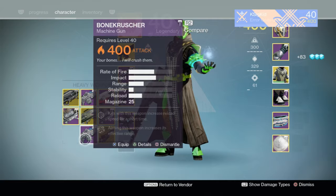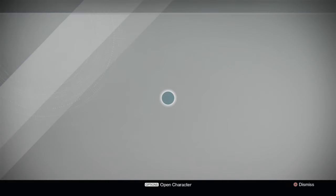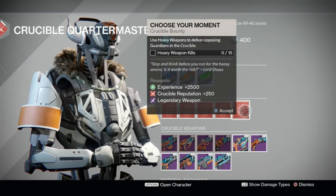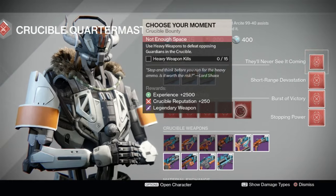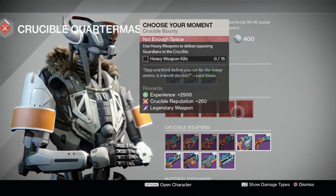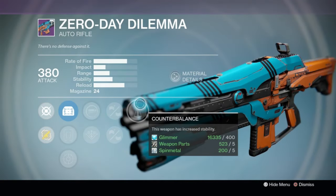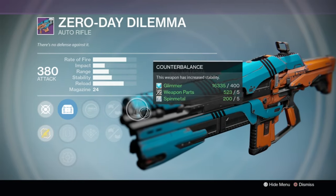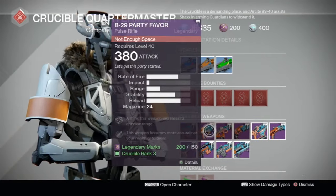We're going to visit the Crucible Quartermaster — remember he has brand new bounties. Wow, there are a lot of them! Remember you can get Trials of Osiris gear and Iron Banner gear from these bounties, so they're definitely worth picking up. Starting off with the Zero Day Dilemma: Counterbalance — not bad — and Spray and Play. This is okay, not god tier, but okay.